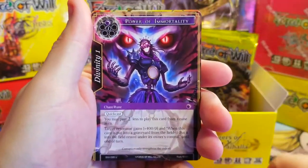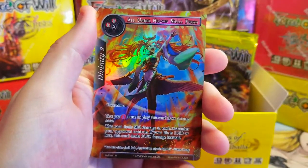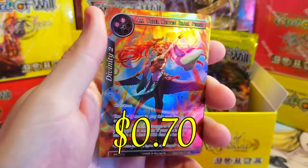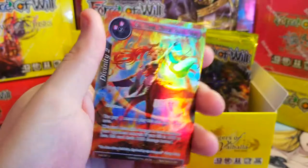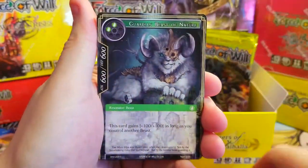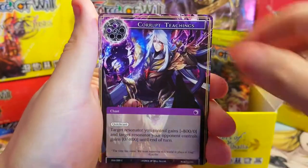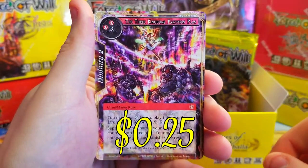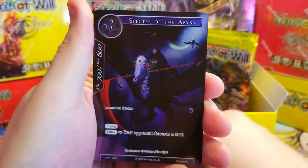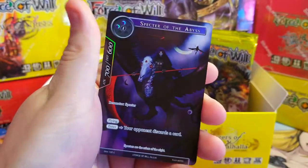Ruins, Power of the Immortal, and Table Foot — not really worth anything. Behind it we've got a nice uncommon foil full art: All Under Heaven Shall Perish, pretty cool looking. Straight away we've got a Black-Eyed Angel, a Guardian Beast of Swordsman, Sand Soldiers, Assassins — and our rare is the Three Kingdoms of Parishion Plan. Specter of the Abyss common full art — sweet looking card.